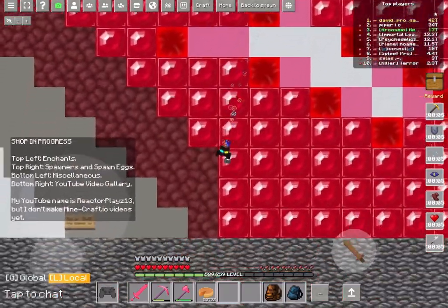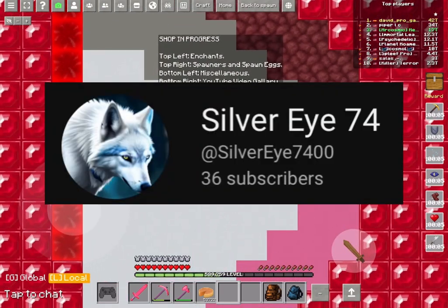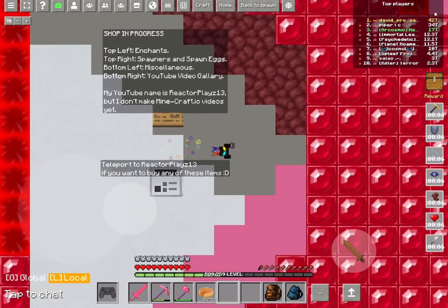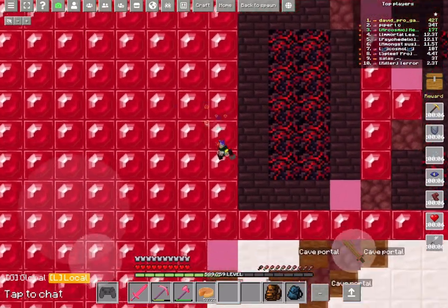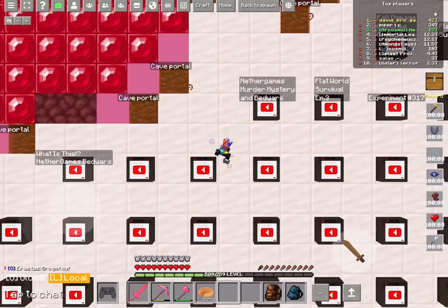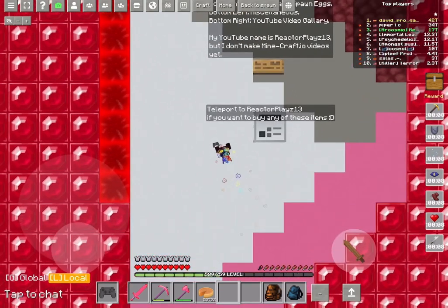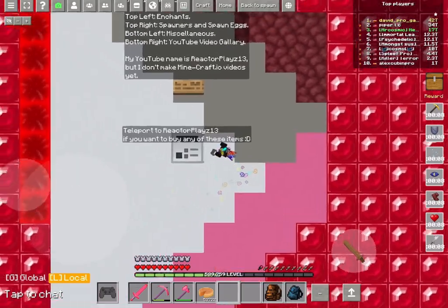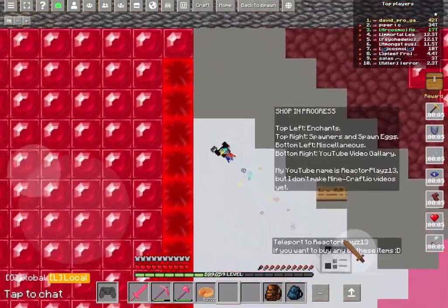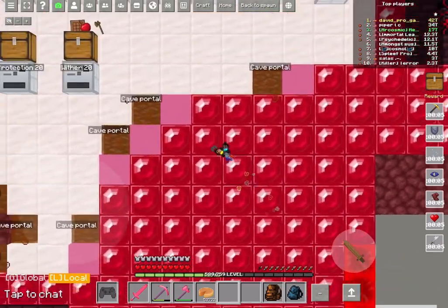I'm just going to be going over a few things about this game for any of you that are new. I know there's going to be at least one person watching this that already knows this game, and they don't really need to see this video. Basically, this is a game where it's not exactly two-dimensional — as you can see, the blocks still have a side to them. There are also blocks that aren't in normal Minecraft, like ruby blocks, which are one of the main currencies.